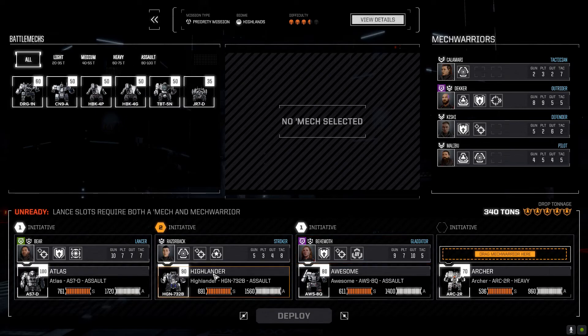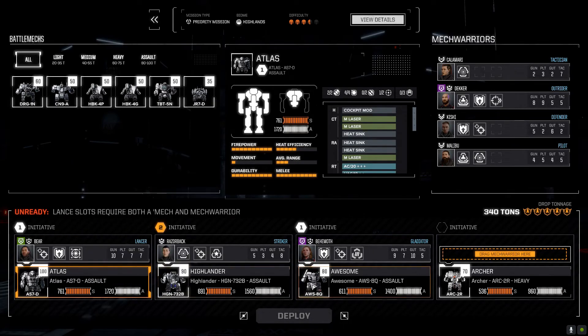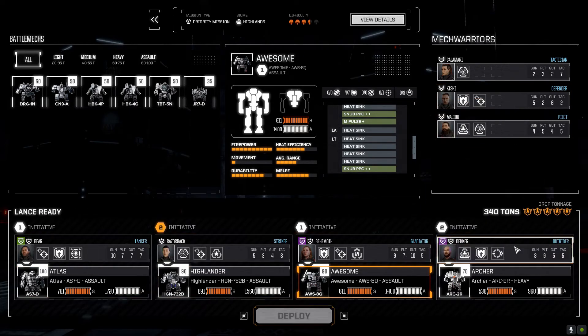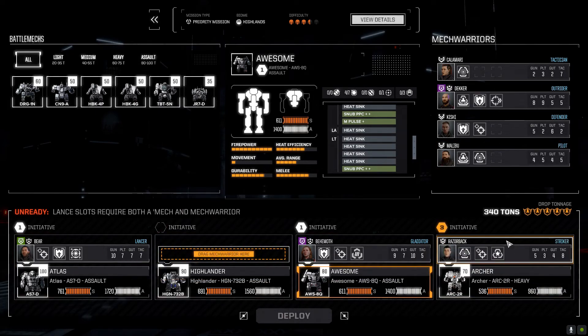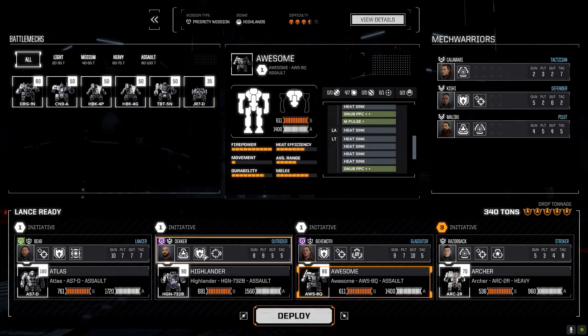I'll just have to use what I've got. I do have the Highlander with jump capability. I could switch one in for the Dragon, which is a little bit more maneuverable. I really like the Awesome now with the snub PPCs. I might just go with this and I'll have to sprint some of them. Let's put Decker in the Archer — ah, Decker can't split fire though. I might put Razorback in the Archer. Let's put Decker in the Highlander. Okay, we'll see how we go.